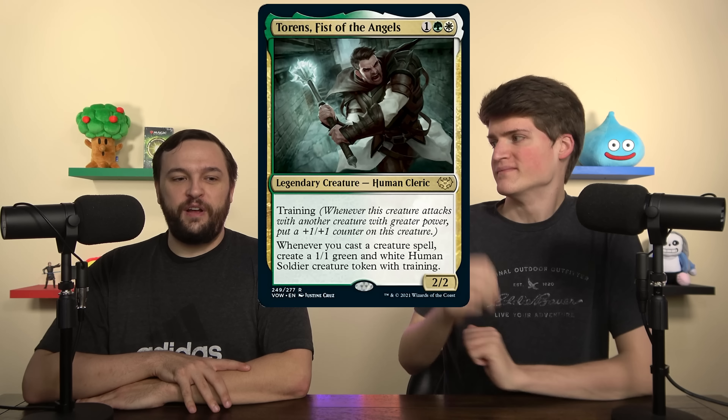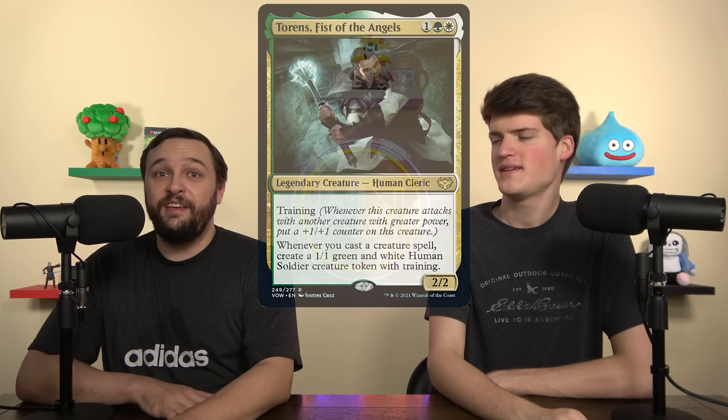If you have counters synergies — like when a counter is put on a creature, do something — or if you have Hardened Scales, they attack with training and all of a sudden they're 3/3s. That's crazy considering how easy and free these tokens are to make. He's only 3 mana. A similar card like God-Eternal Oketra is 5 mana — Torens is a lot more efficient.